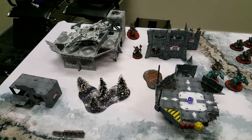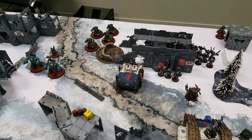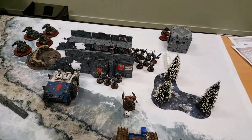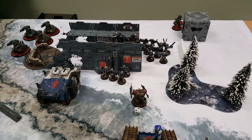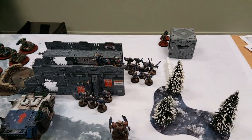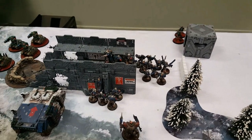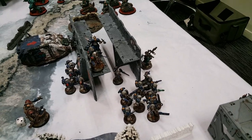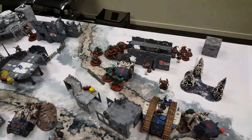In the assault phase, the Rhino went in first to absorb overwatch fire, then the Berserker squad next to them butchered the Rangers and consolidated three inches towards the Breachers. The Chaos Lord went in first to try and tank the overwatch fire - he took two wounds but then rolled a four for his charge distance and came up short. The other squad had to face the overwatch fire, made it in, and killed all the Breachers, but they're just an inch or so away from being able to reach the Datasmith.